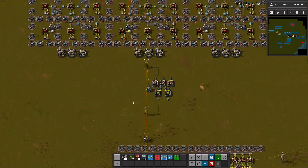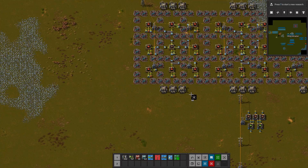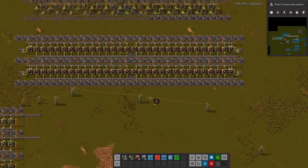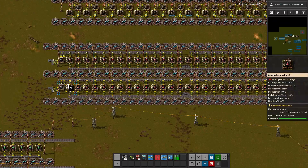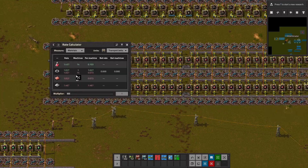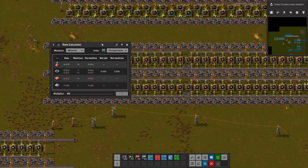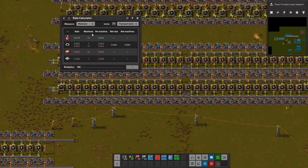Now let's look at something that is maybe a little more complicated that we don't just know at the top of our head — let's go up to this build. This is where I was testing some mega base stuff, and this is a belt-based build, which makes this really helpful. I'm going to select a set here, which is 14 red science machines and a gear machine. Then I'll change the belt type to express belts because that's what we're using. And you can see that this makes almost half of a blue transport belt's worth — it's almost 0.5.